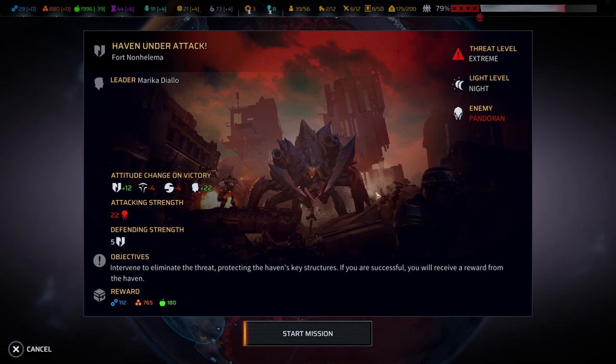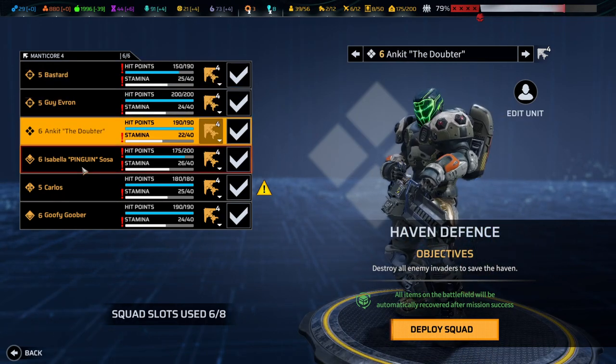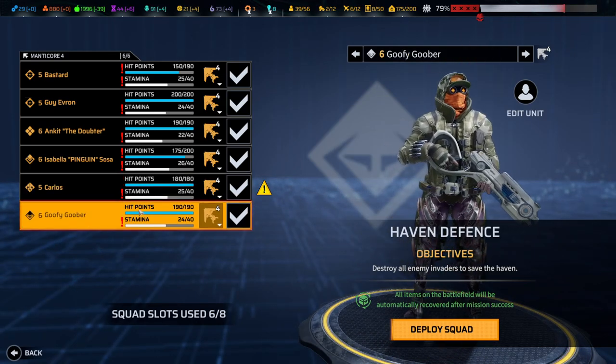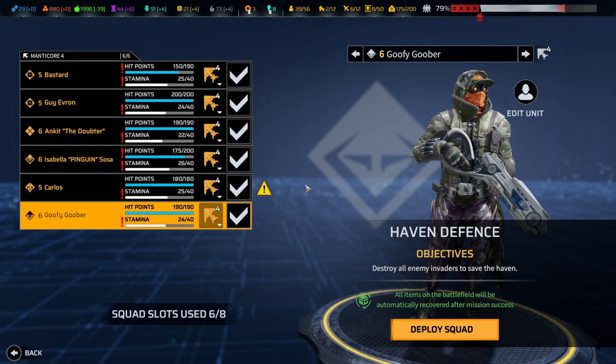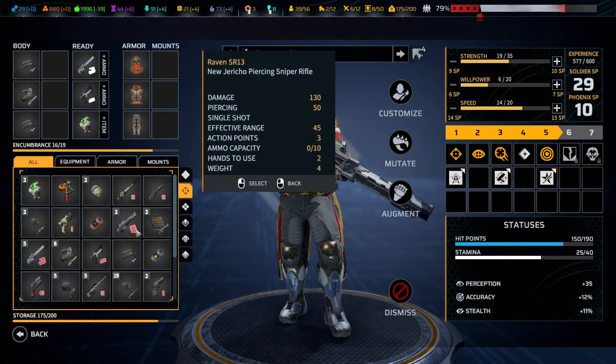Hello and welcome back to another episode of Phoenix Point. My name is Saiken and today we're continuing the blind playthrough on legendary difficulty. Time to defend another haven: Fort non-Helema in northern Canada, around the Newfoundland coast. Attacking strength is 22 - nothing to be trifled with, but we get quite a few rewards. My concern is we only have limited soldiers, and Manticore 4 is actually our fourth team - the one I'm experimenting with slightly funny builds.